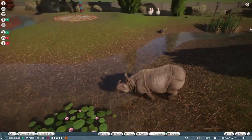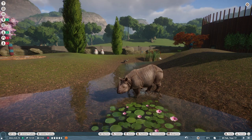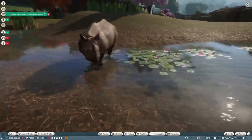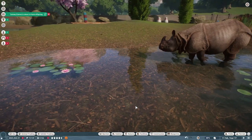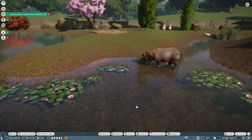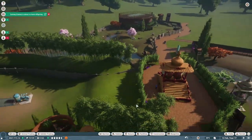I'm not sure what I'm going to add next. I want to work up to the Indian elephants, and then I'm going to build an African pachyderm expansion and put in the hippopotamus and African elephant. But right now we have rhinos, peafowl, and flamingos.